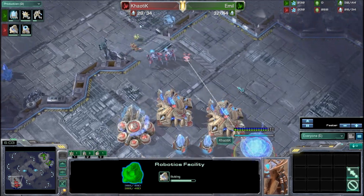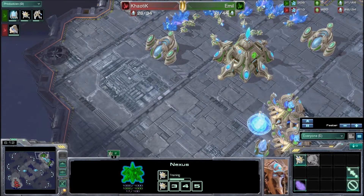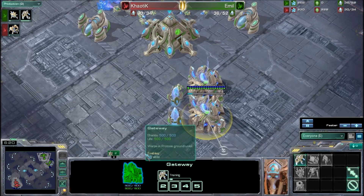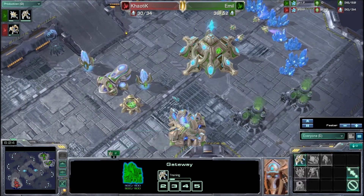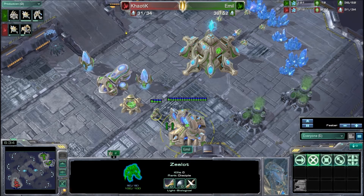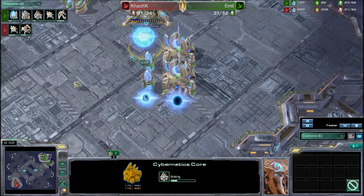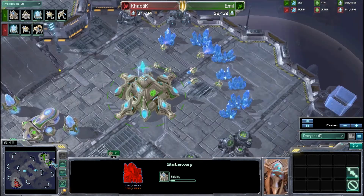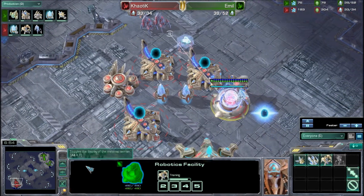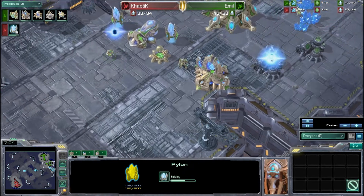I suspect we'll see Immortals coming out of this robotics facility, and then Chaotic will try to do some sort of early pressure. If we look at Emil, he still does not have a cybernetics core — this is really interesting. By this time with a Forge Fast Expand build you'd expect a cybernetics core to be up. It looks like he is going to be putting it up into his main, also getting another gateway so he will have four gateways. If it gets done before the attack comes he should be able to hold it off. However, if Chaotic attacks earlier, he'll be caught off guard without warp gate technology.